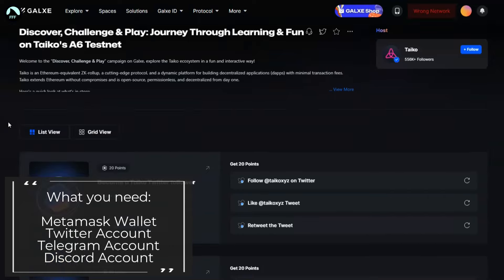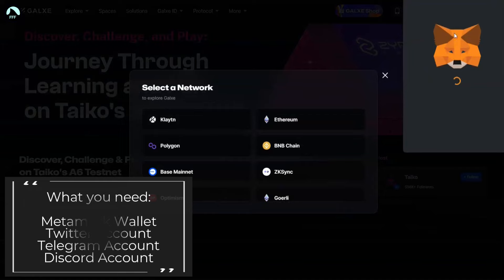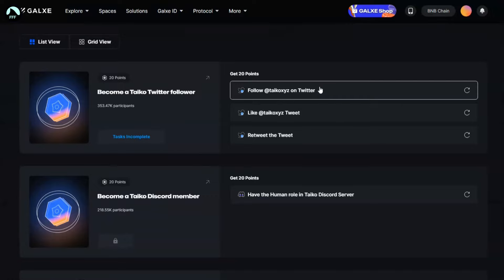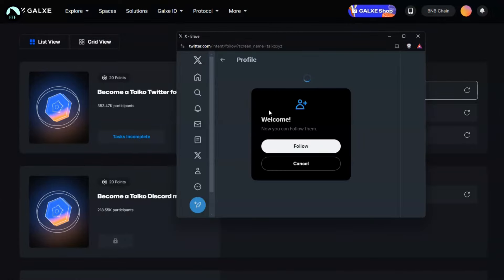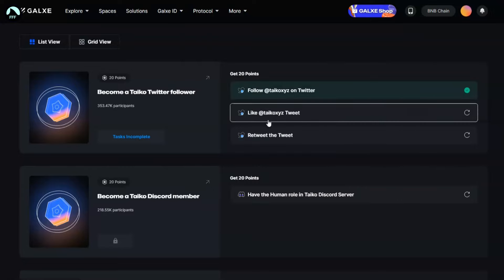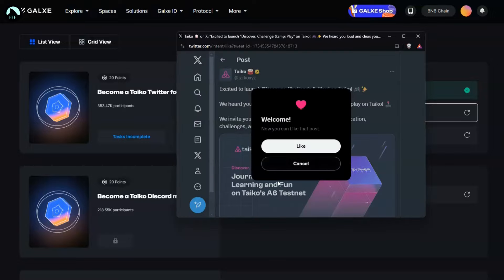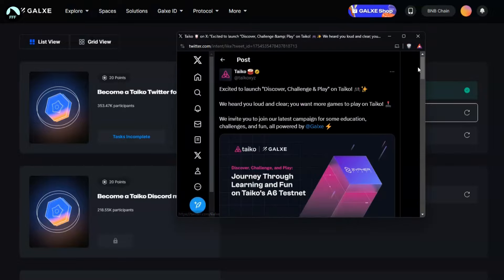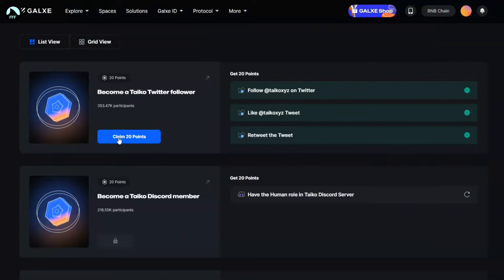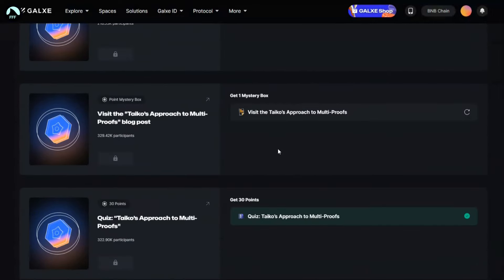All you need is to connect the wallet, change the network if it asks you — maybe to BNB — and then connect everything here. Literally click on each task to complete it. You can refresh if you want, but it should also update automatically. Go one by one clicking on all of them to get the points, then refresh and claim your points.